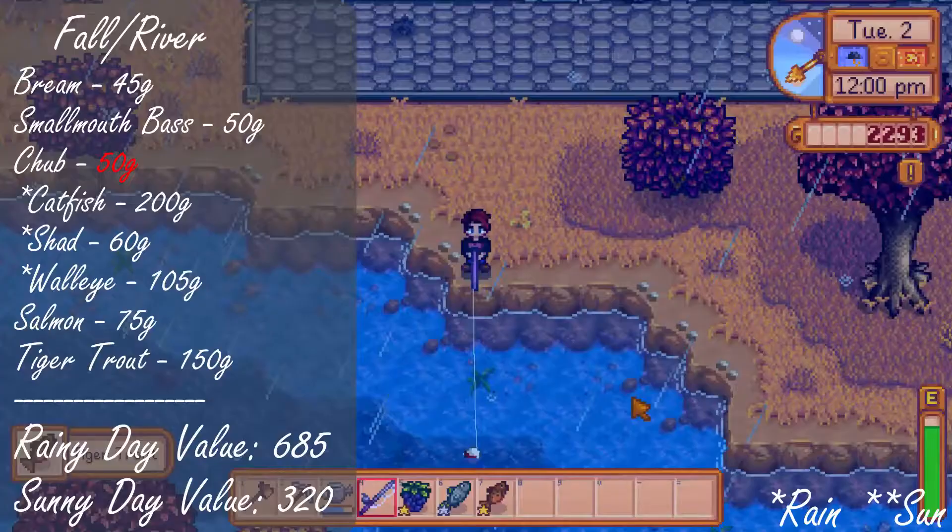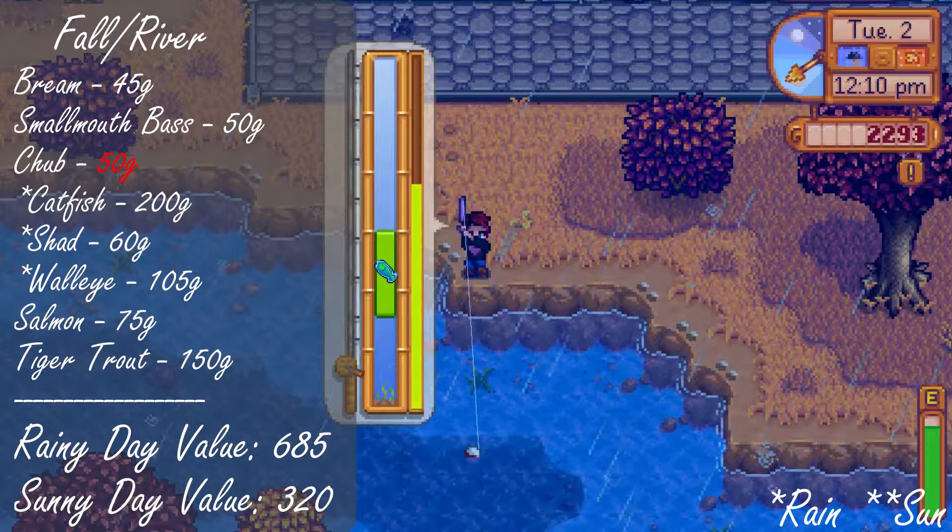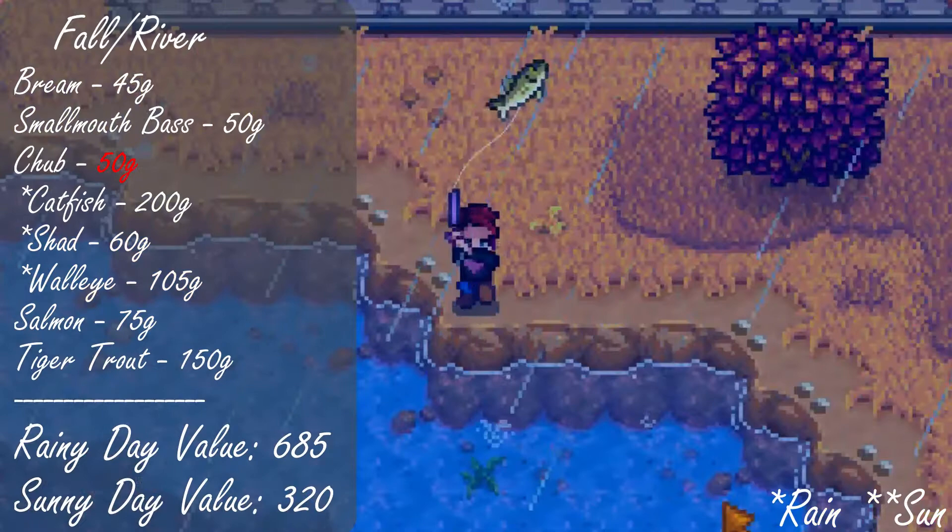Moving on to fall, the best fishing spot for this season is going to be the river — rain or shine, it doesn't matter. With a score of 735, you have a chance to catch that catfish again as well as a walleye when it's raining. Otherwise on a sunny day, the tiger trout is still a good catch. You'll definitely have a chance to make a lot more money though on a rainier day.